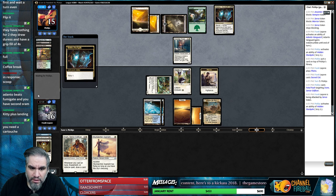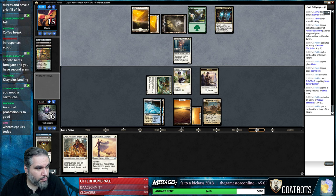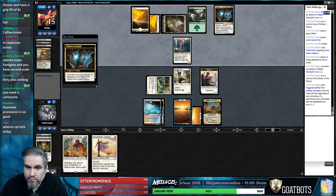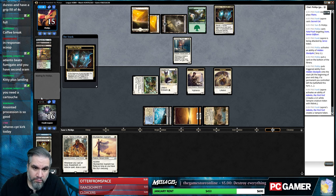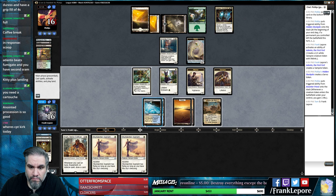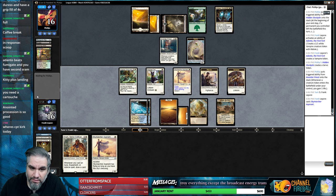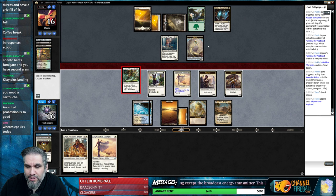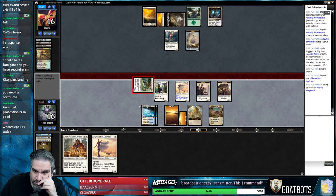Sack it, make a dude - sure. Hidden Stockpile is pretty annoying. We should have definitely brought in Fragmentize. Got the City's Blessing, so that's nice. God, they just block and sack, but I guess that's fine because they don't actually have another guy to replace it, so whatever.